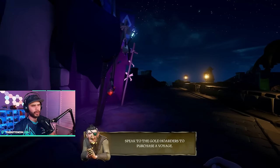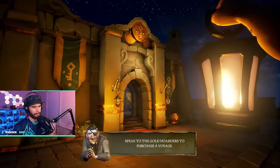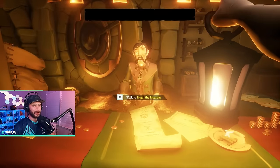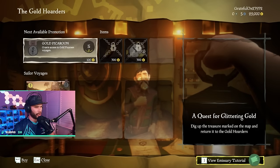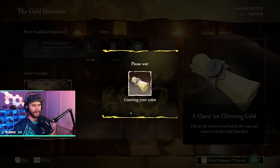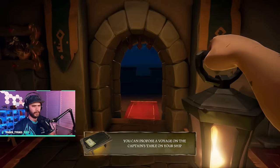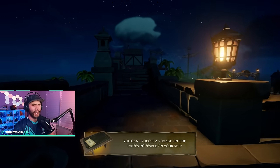Here's the Order of Souls, and up here is the Gold Hoarder — you can tell by the gold aesthetic. Talk to the NPC, get a voyage, and set sail. He'll give you your first voyage and that's it — buy the voyage and we're off.